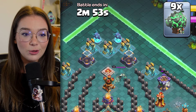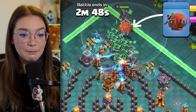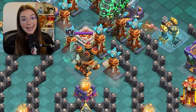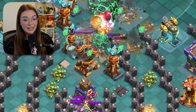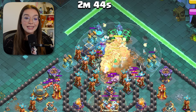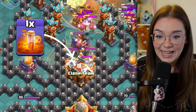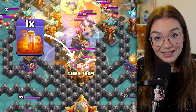Now, let's send in all nine of the lava loons from the top, followed by five minions, the blimp, and the warden. By now, the poison spell towers have likely activated, so use the warden ability to protect your entire swarm of troops. Drop your poison spell on the clan castle to deal with the enemy super minions.